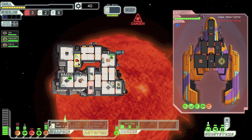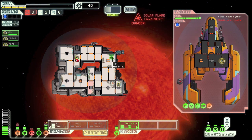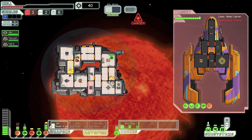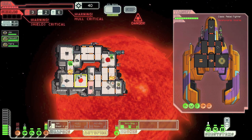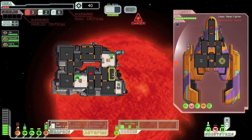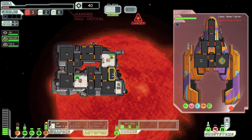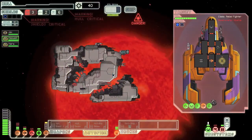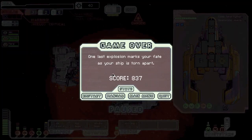Iron beam on their shields, hull beam, anti-ship, all of it. Just as I said losing your O2 is bad — we lose O2. Fires everywhere, shields down, cameras down. Say goodbye to the King Vessel — here it comes. One last explosion marks our fate as the ship is torn apart. We only had a score of 837.